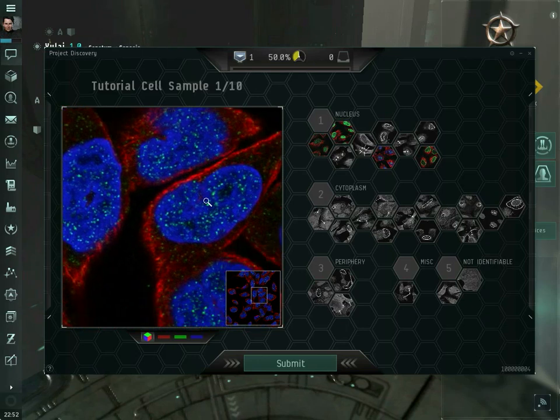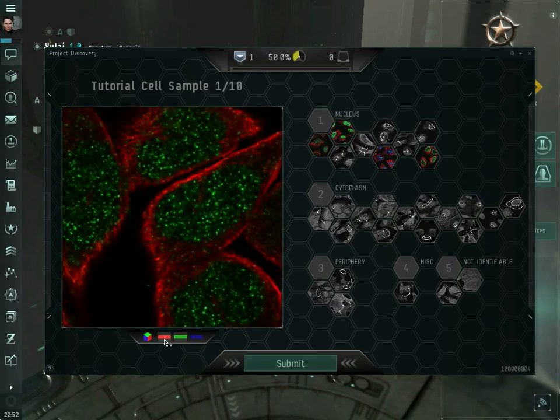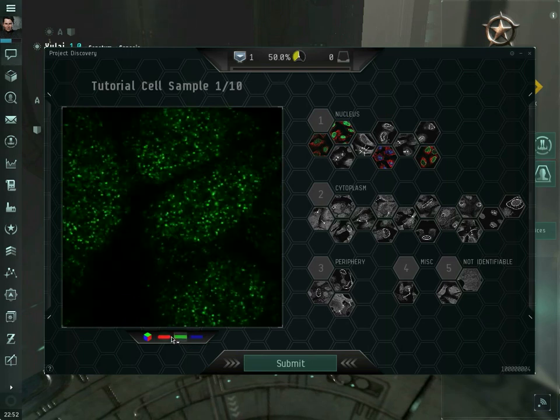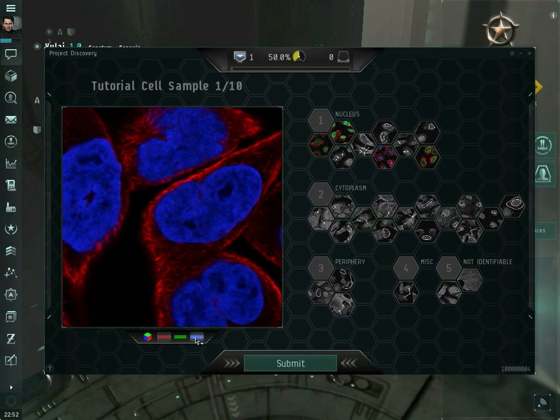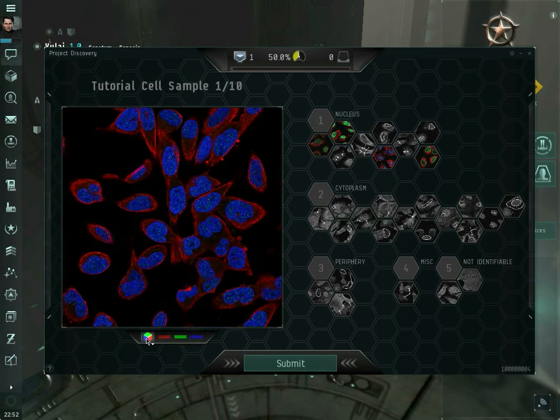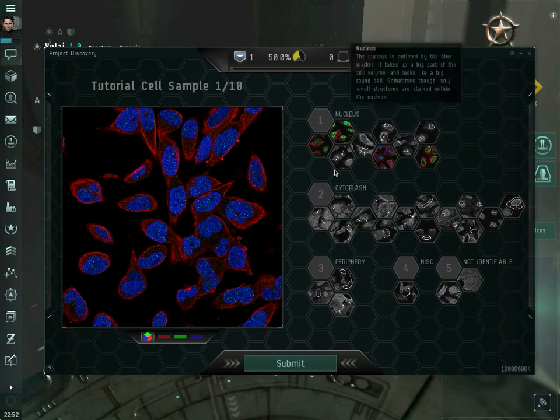You can also click any of the colored buttons at the bottom to show different combinations of colors. If you just want to look at the green by itself, you can do that. If you want to look at the red and the blue together, or the red and the green together, you can do that. When you first open up Project Discovery, you will be given a set of tutorial samples for which the answers are already known by the HPA scientists — basically just for training purposes.